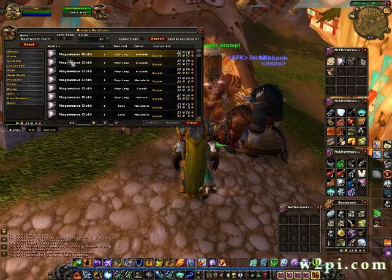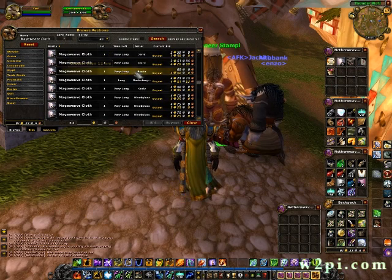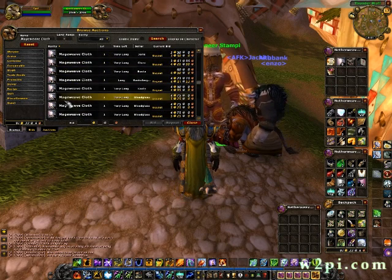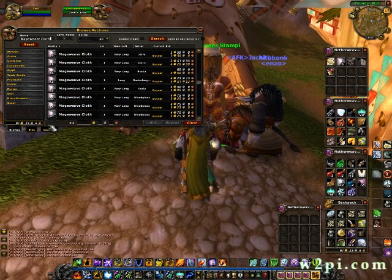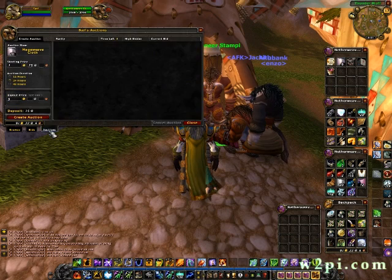Usually you'll see single Mage Weave Cloth and then the stack. The cheapest stack right now is 525 gold, so my stuff is really cheap the way I'm selling it — for 5 gold.